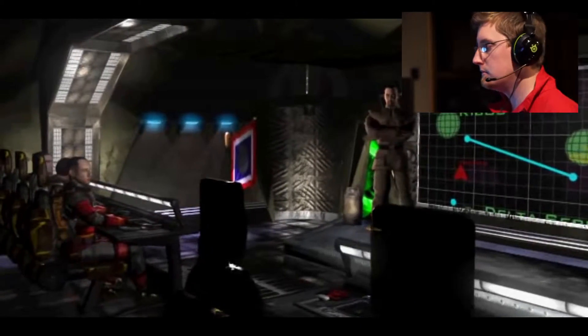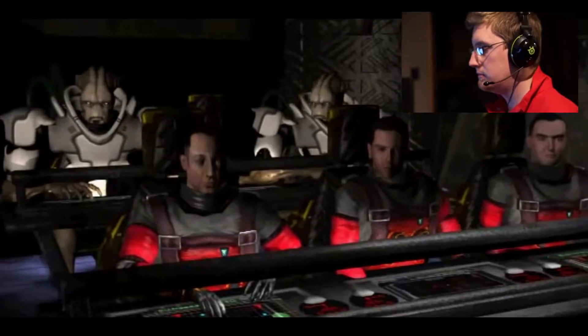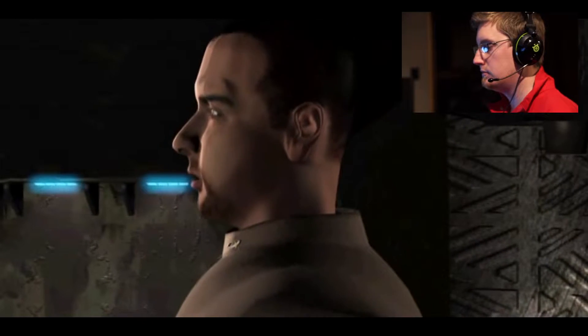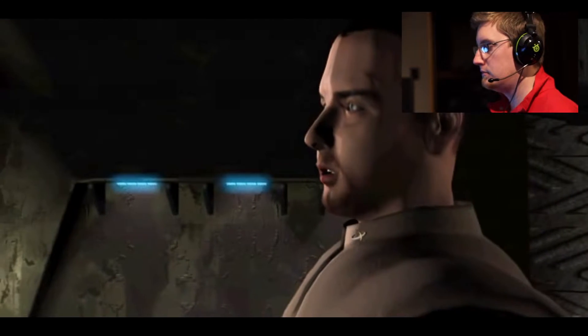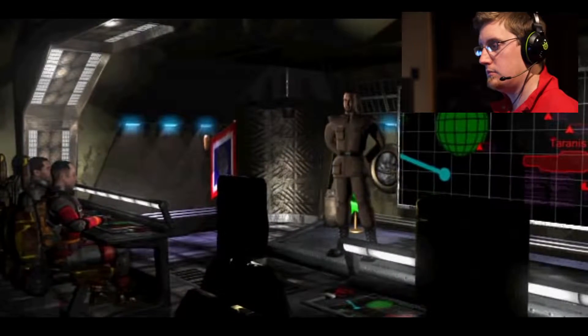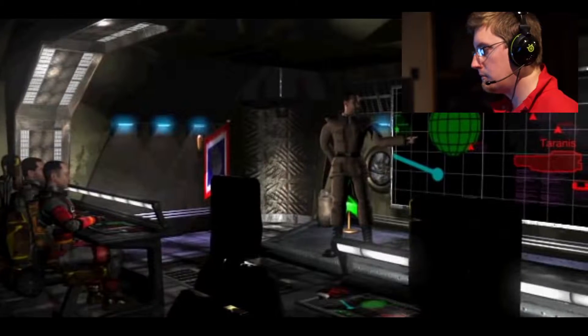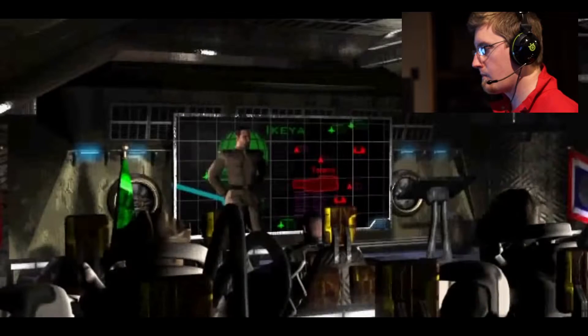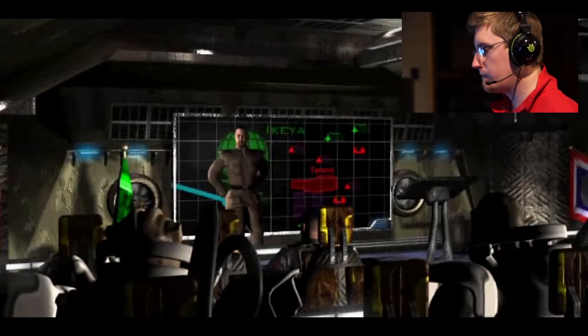We're going to attempt something bold: the capture of the Tyranus. If this goes off, it will give us an opportunity to study Sheevan technology up close, and bag a few live Sheevans in the process. In order to do this, we will conduct a series of missions designed to take out the cruiser's escorts and defenses. Time to chip away at the boulder, people. That is all. Report to your flight leaders for your orders. Dismissed!